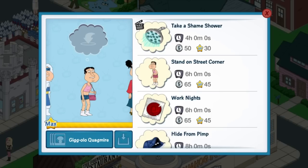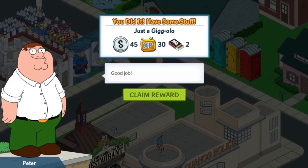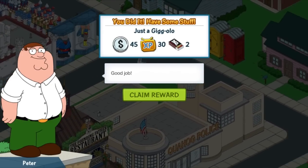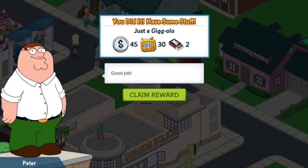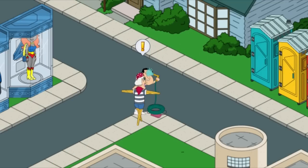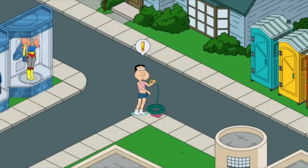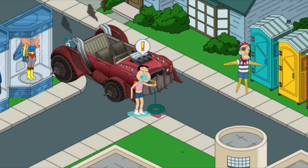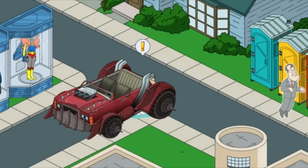So we're going to do take a shame shower. I can actually still move it too — I've never been able to do this before. I guess I held it down right as it popped up. So he drops his purse, he's got a hose somehow — where did the hose come from? That's his shower. Trying to wash it all off. Now he's having a drink. And the car just ran over him. That's fantastic. What a way to go.